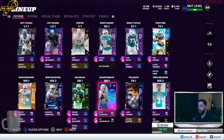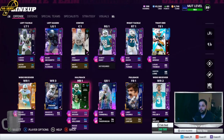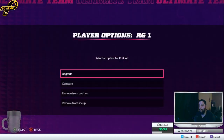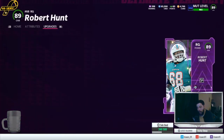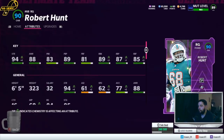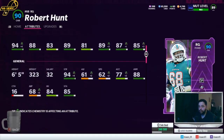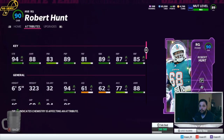On offense, some changes — we went ahead and got Robert Hunt. The Dolphins don't have a backup right guard in MUT, so we have Robert Hunt here who is actually very solid. I got puller lead on him but they don't work — it's horrible. He's got 93 impact block and 94 strength, which I think makes him the strongest O-lineman in the game.